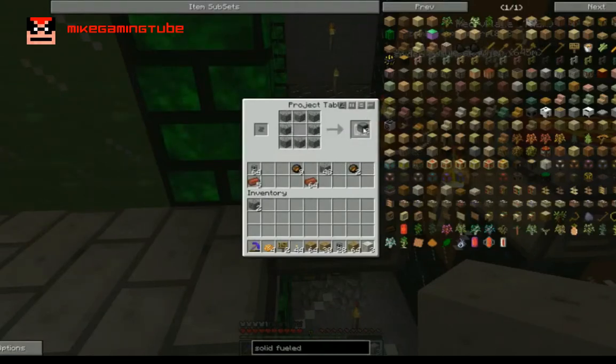Okay, so one, two, three, four, five, six, seven, eight — we need a fire charge and the rest are these bricks. So we need nine of these.